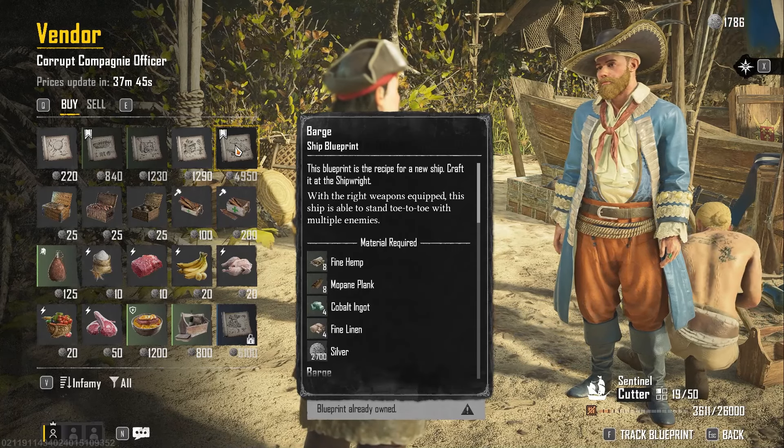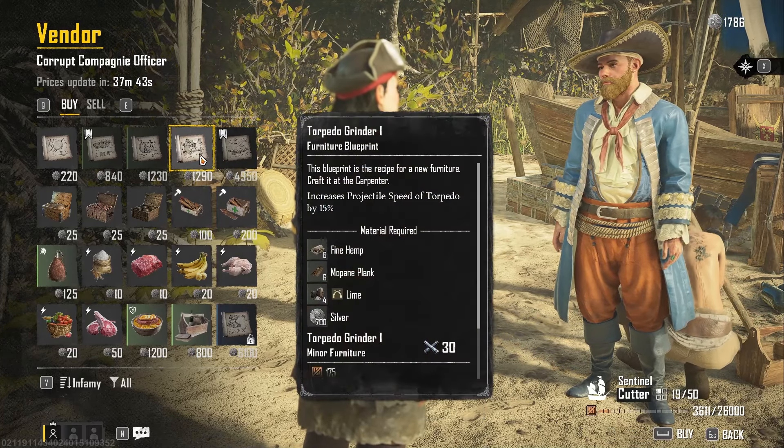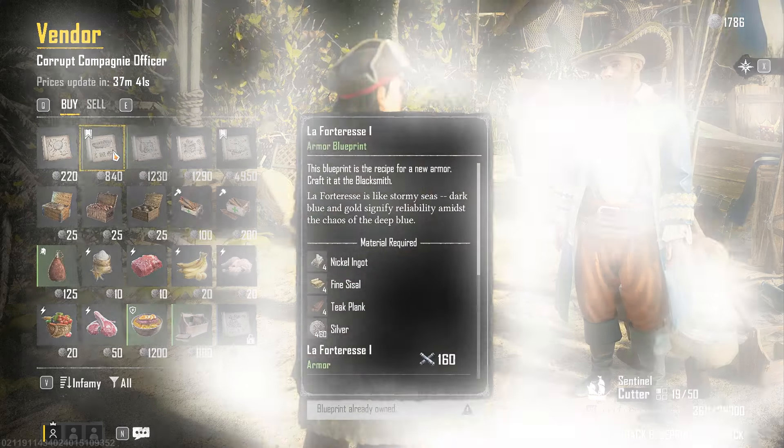The barge blueprint is a recipe for a new ship, and if you bring this to the shipwright, you will be able to learn how to create the barge ship.